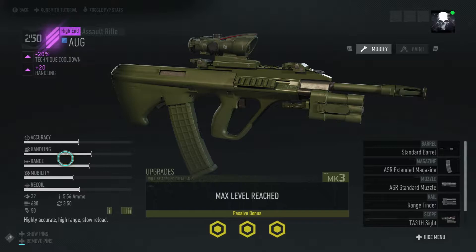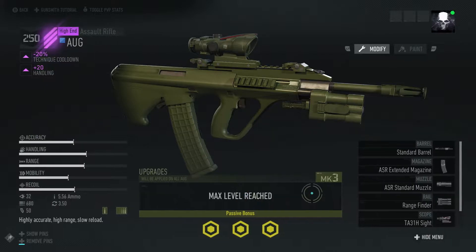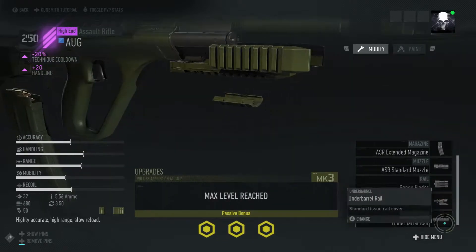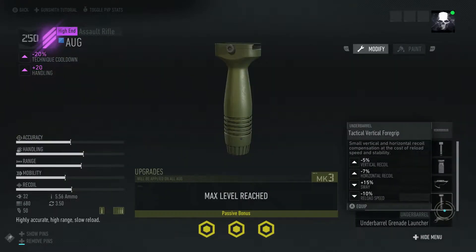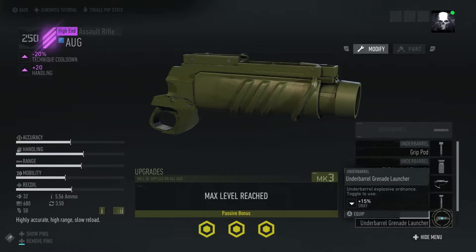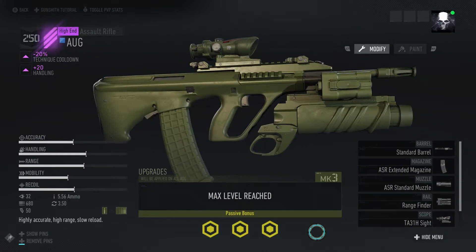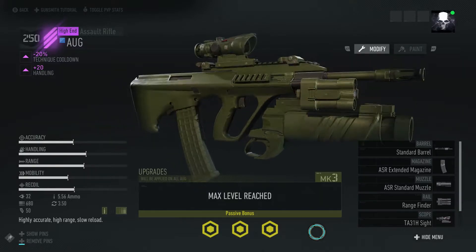Ammo 5.56, 680 RPM, damage is pretty good at 32 — that's pretty good. I didn't know you could put a grenade launcher on this. This looks really different, but just for cosmetic purposes — look at that, that actually looks pretty cool. It makes the AUG look pretty damn different.